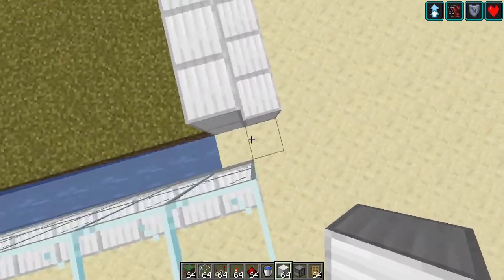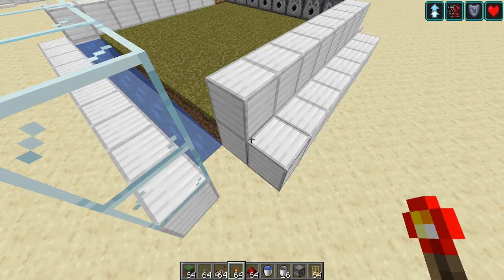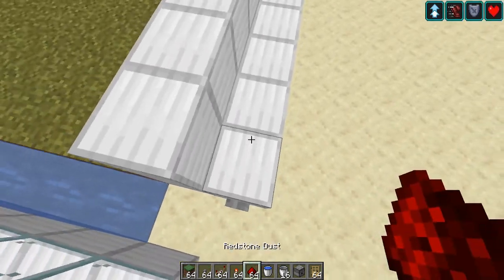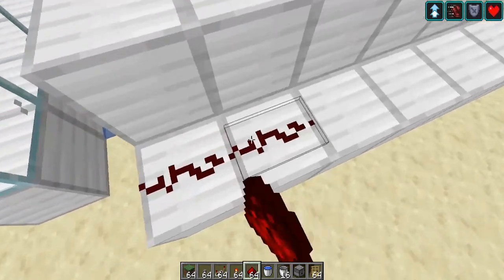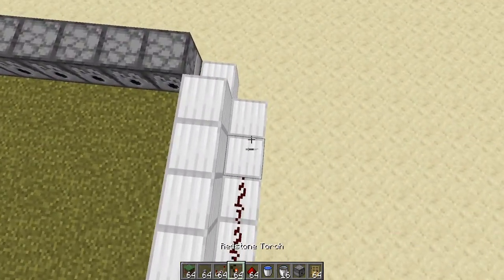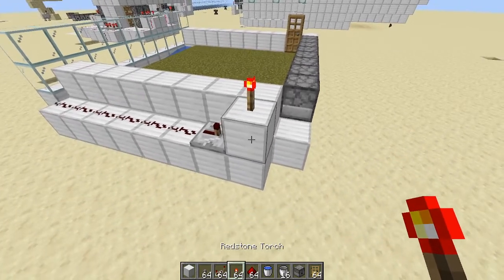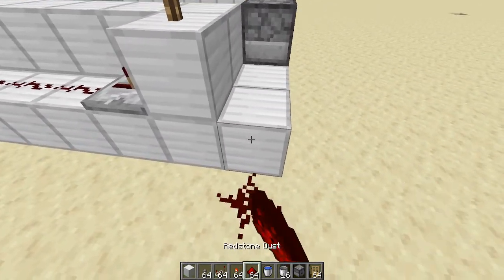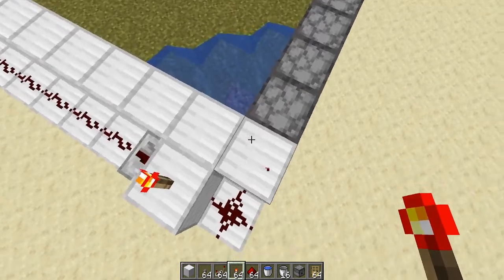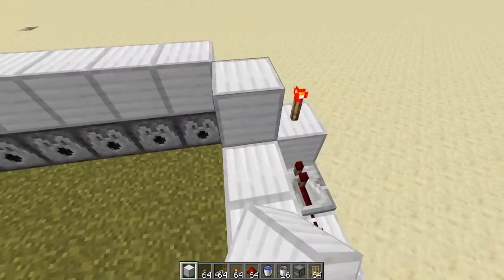Now for the redstone — we're not gonna add a hopper and chest for now. You're gonna need a button. I forgot to mention that — stone button. I recommend stone because it's faster to recover. Place it right there. Then run a redstone line up to the sixth block, put a redstone repeater, then a block, then a redstone torch right there, and then a redstone line like that.